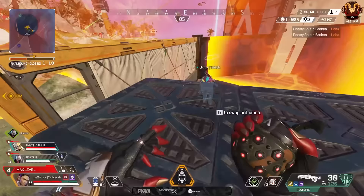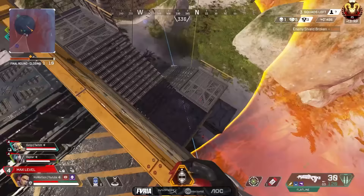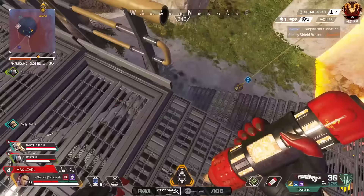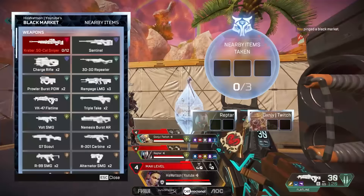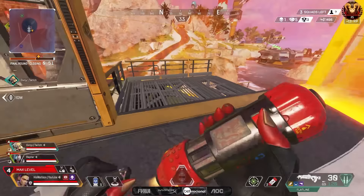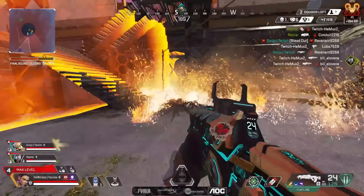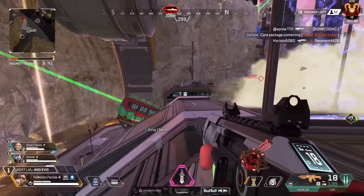Next up is Loba, and Loba has definitely been higher in the tiers more often, but right now she just doesn't feel like a must-pick on the team. The armor changes seem to have affected her a little bit, and after testing her in-game it just doesn't feel like she has that edge anymore. The meta has shifted away from Loba and made her a little bit less useful, which is why she feels more like a middle-tier legend right now. This is one that could easily go up, but right now the meta isn't in a good spot for her — B tier.